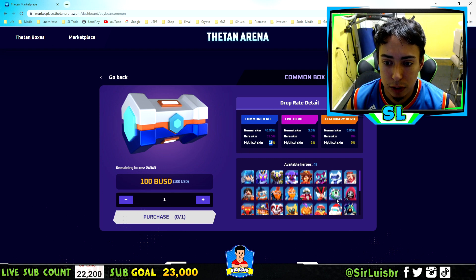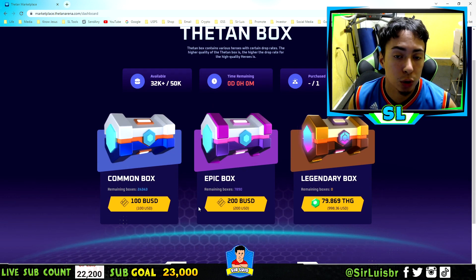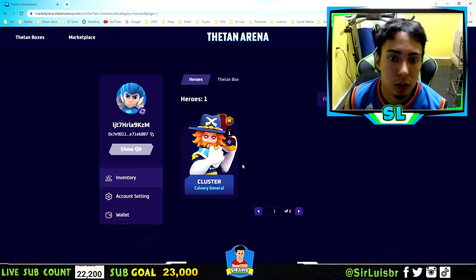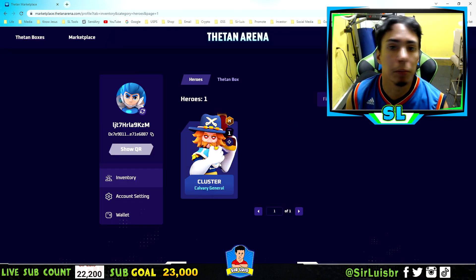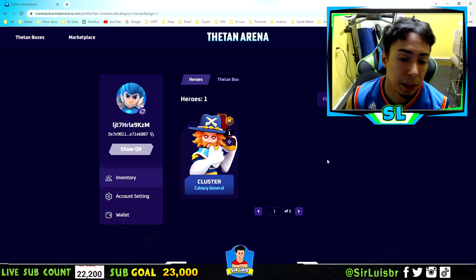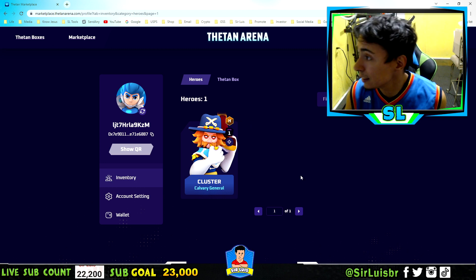But yeah, these are all the heroes here as well. That's how you guys do it — either with wrapped BUSD, which you can swap on PancakeSwap with MetaMask, or with just regular BUSD. And then once the game comes out, you will be able to play the hero that you buy or get from the box. They're all level one, so you're going to be able to level them up and basically earn crypto — play to earn.